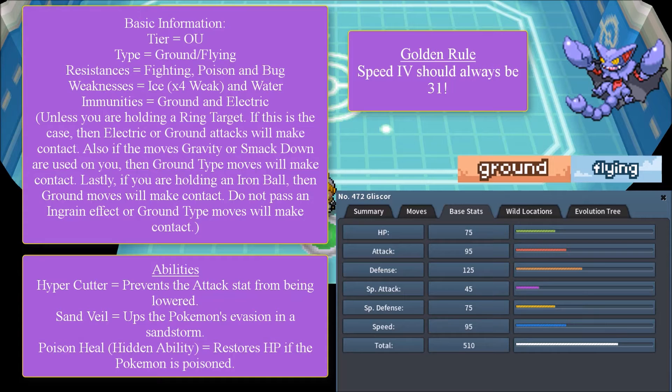Lastly, if you are holding an Iron Ball, or if you have passed an Ingrain effect, Ground-type moves will make contact. Gliscor has a total of three abilities, although the third one is a hidden ability. Let's dive into all three abilities.